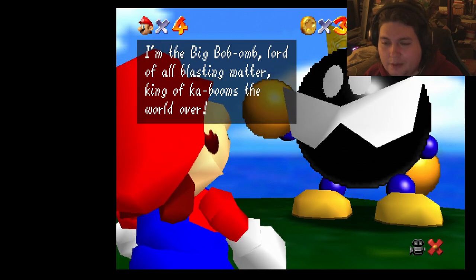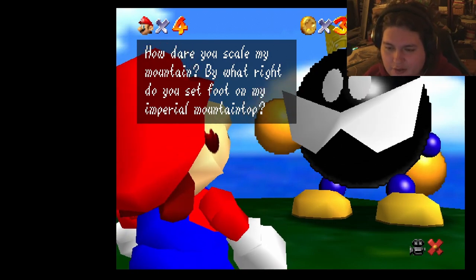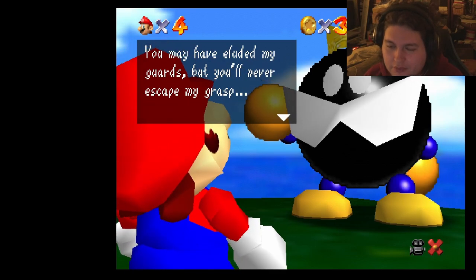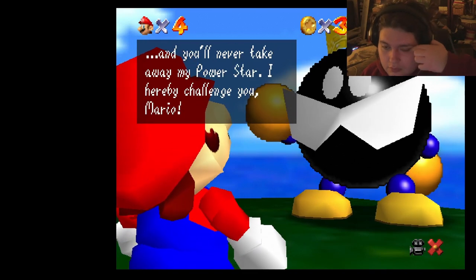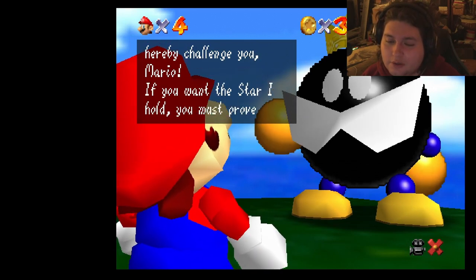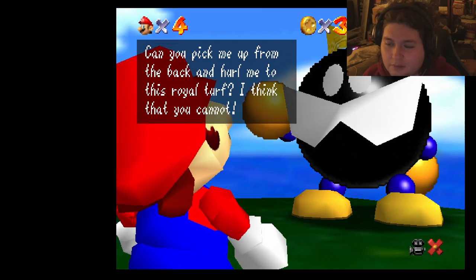I am the Big Bomb Lord of all blasting matter, King of the Kaboom! Step all over — how dare you scale my mountain! By what right do you set foot on my imperial mountaintop? You may have eluded my guards, but you'll never escape my grasp! And you'll never take away my power star! I hereby challenge you, Mario! If you want the power star I hold, you must prove yourself in battle. Can you pick me up from the back and hurl me to this royal turf? I think you cannot!